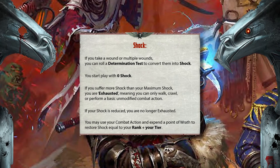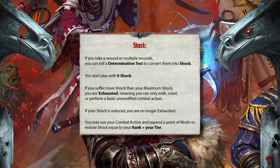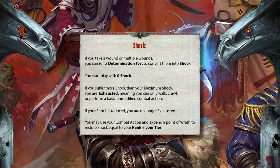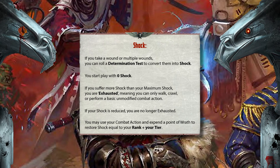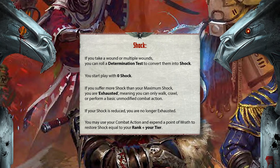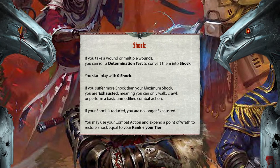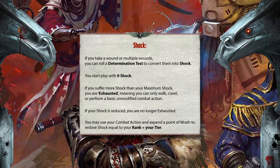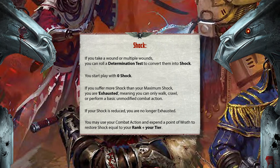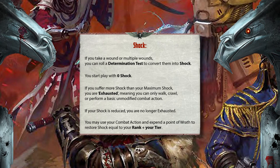So what if you get hit back? Unlike most RPGs, you don't usually automatically take the wounds that an enemy has done to you. There are a couple of systems in place that make you feel more heroic and survivable. If you take a wound, or multiple wounds, you can roll a determination test to convert them into shock. Shock represents your mental fortitude in the face of combat and potential death. You start playing with zero shock, and certain attacks or psychological assaults can cause you to suffer shock. If you suffer more shock than your maximum shock, you count as exhausted, meaning you can only walk, crawl, or perform a basic unmodified combat action.